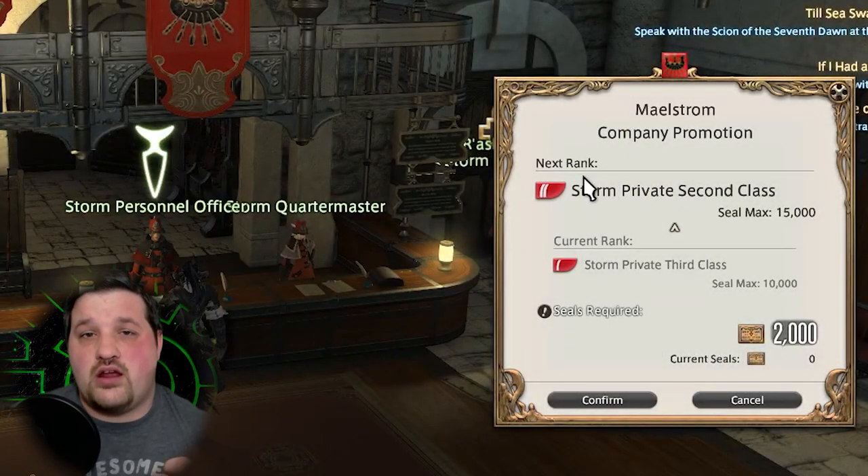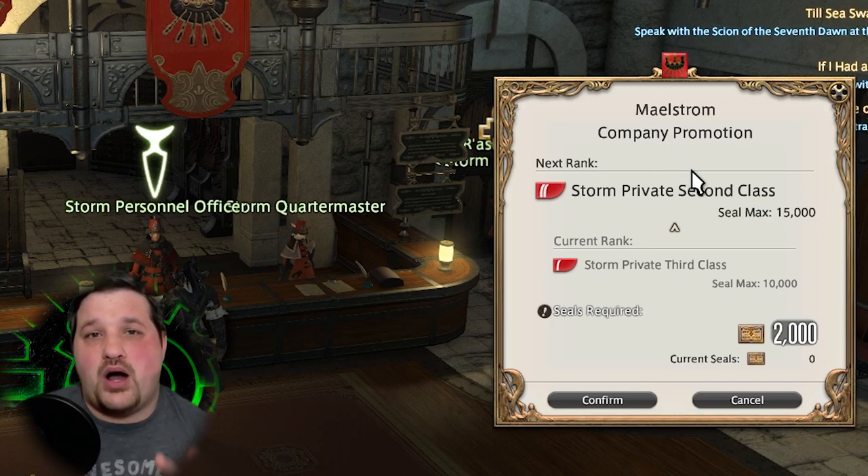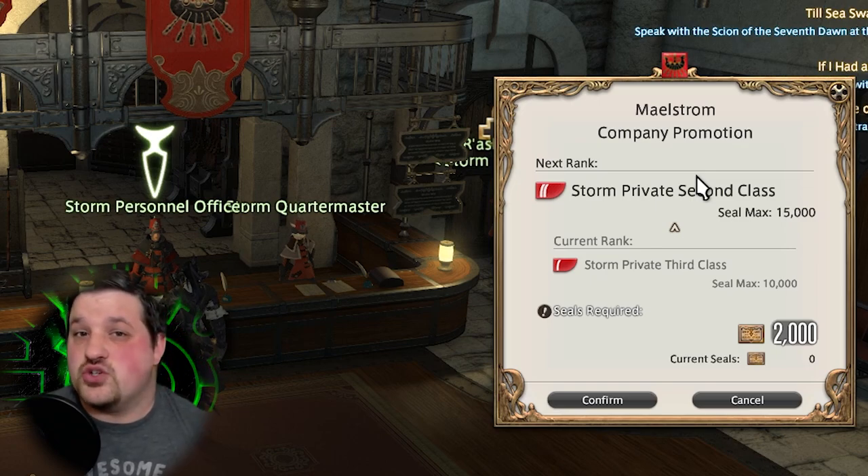To actually rank up, go to your Personnel Officer and select Apply for Promotion, and then it'll pop up a box with the requirements on what you actually need to do.